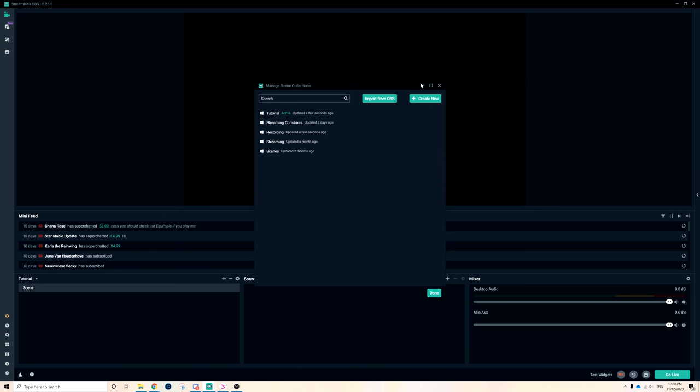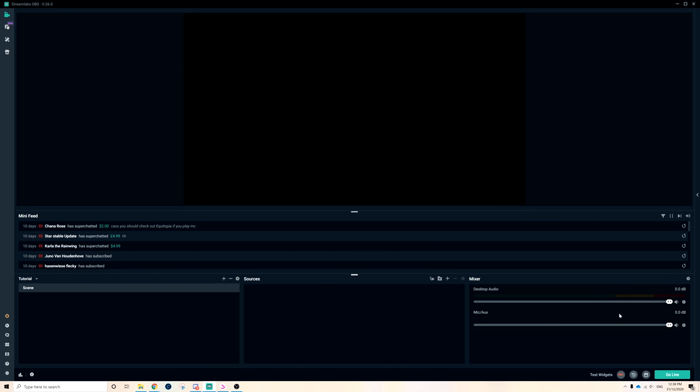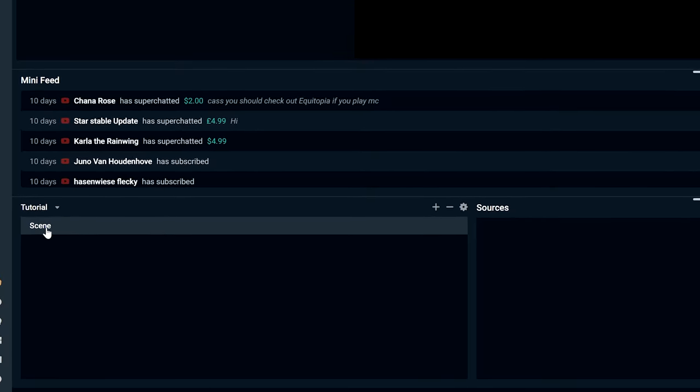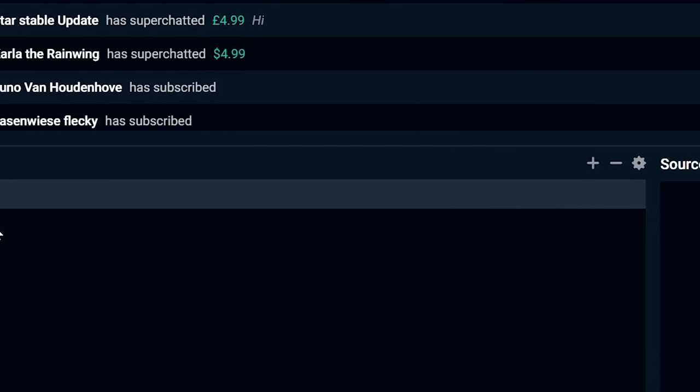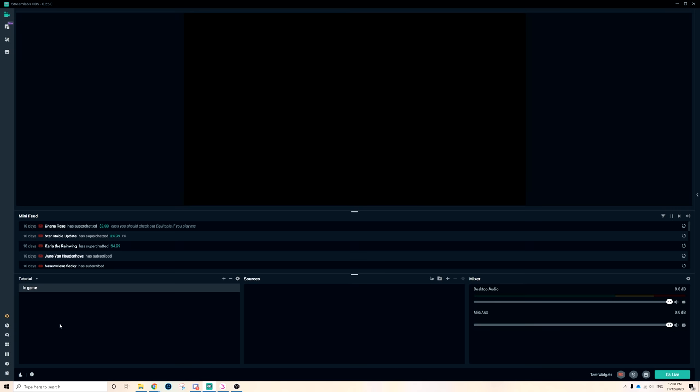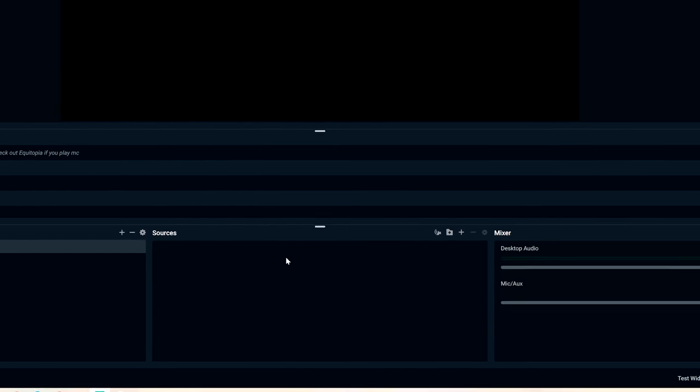When you first open it, it'll be blank. This is called a Scene — you can rename it. I'd probably rename it something like 'In Game' or 'Star Stable' so you know what you're doing. I'll show you my usual recording setup after this. Now you'll have something called Sources. You'll want Star Stable open, then click 'Add a New Source.'